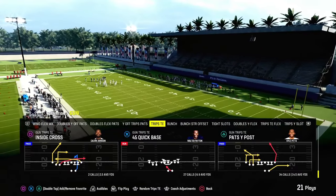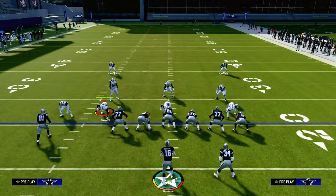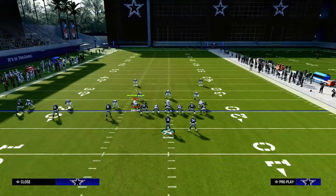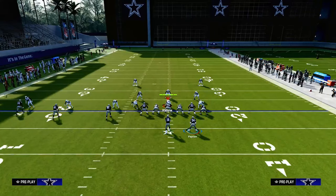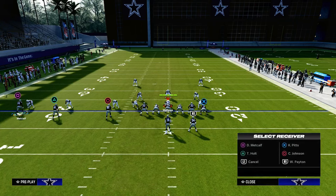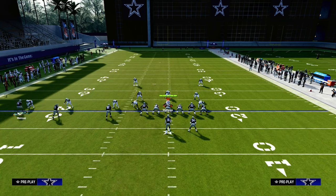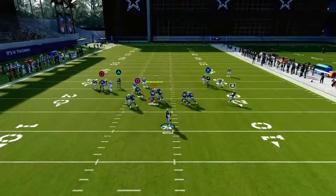The play we're taking a look at today is Pat's Wide Post in the Patriots playbook out of the trips-in. You can also find it in the Packers playbook. It's a very good route combo. What we're going to do is wheel the running back, streak the left side middle trips receiver, and then out-route the outside trips receiver. We're going to motion snap him inside and snap the ball basically before he gets across the formation.